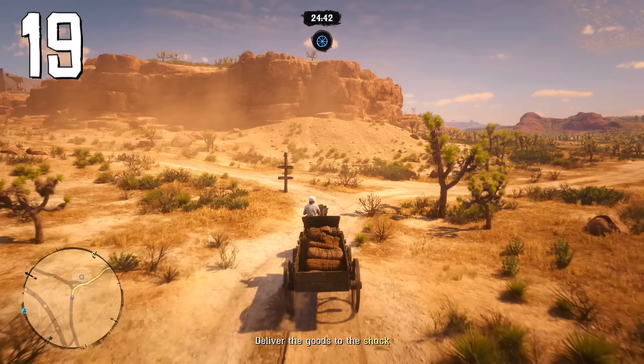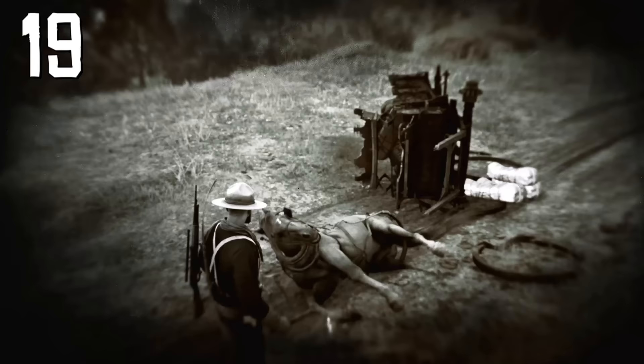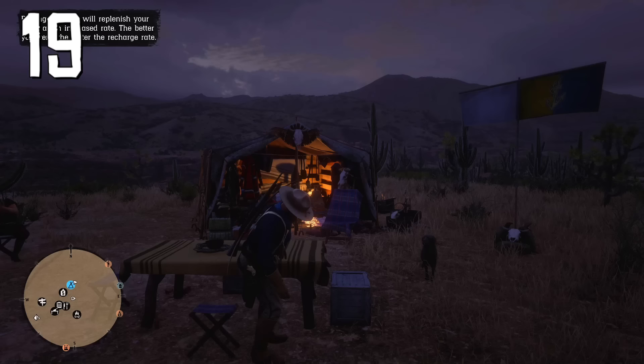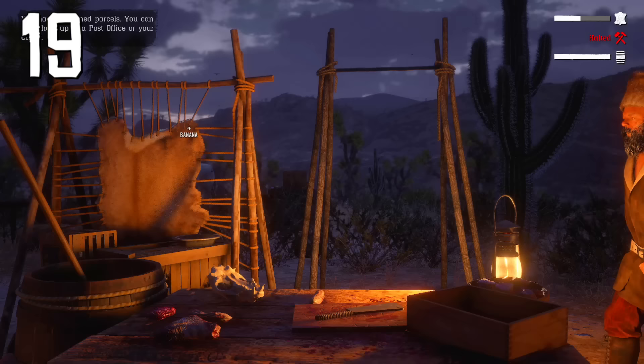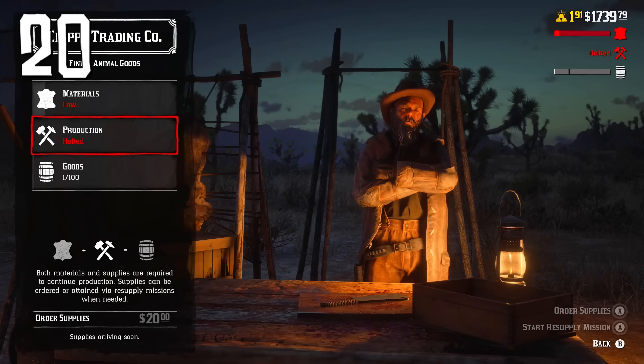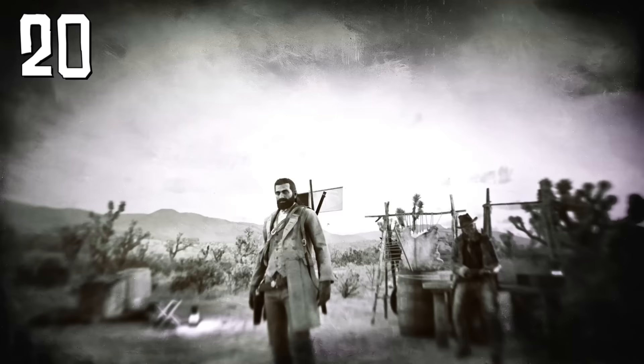If you're making a long-distance delivery for the trader role and get attacked by other players or break your wagon, simply open the menu, choose Online, and switch lobby. When you appear in the new lobby, your goods will still be there and you can make another delivery. Also, when you need supplies for trader role production, order supplies and then switch lobby instead of waiting 10 minutes — they will be delivered immediately.